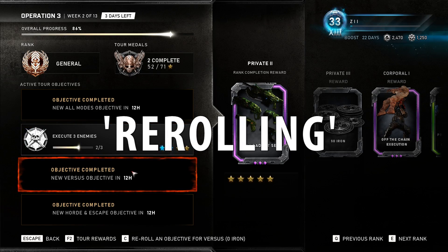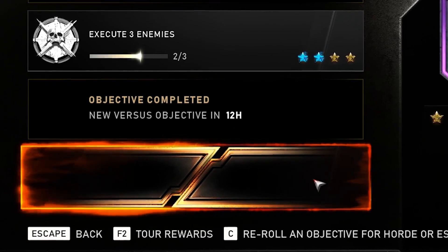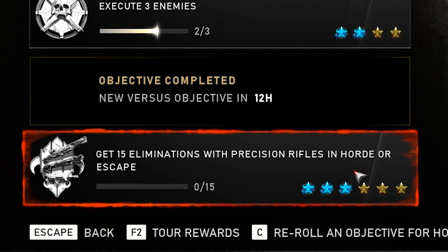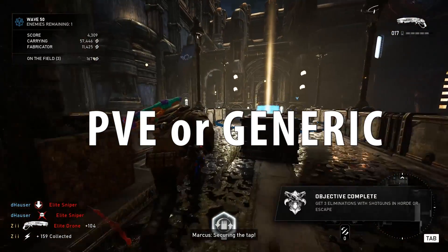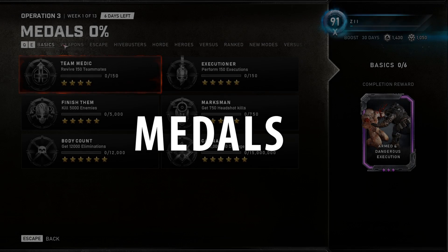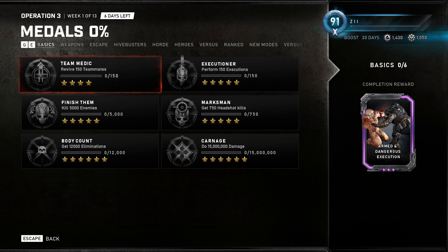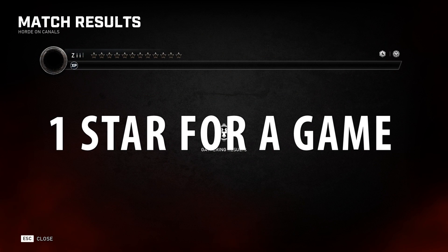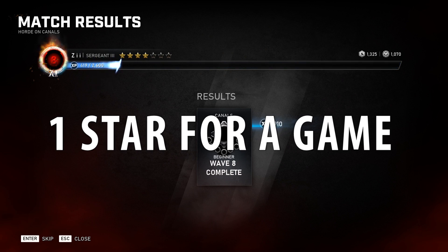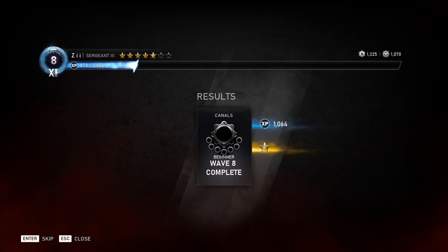You can reroll, which means to refresh an objective each day for free. Following rerolls are going to cost iron, but you get one free each day. I recommend PvE or generic for your reroll. You also have medals. Along with your daily stars, you're going to be earning medals — things that you can complete as you're doing other objectives. Try to combo them to earn as many stars as possible. I'm going to give you the tips and tricks to try to earn medals and daily stars at the same time, combo them together, and complete the Tour of Duty as fast as you can.